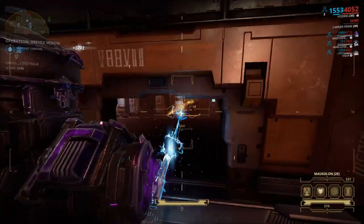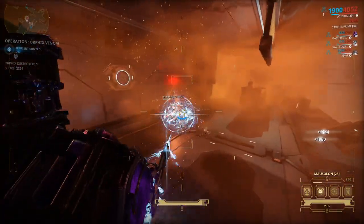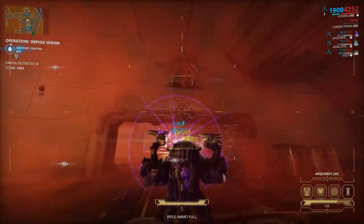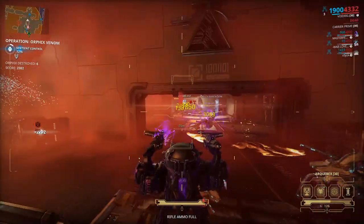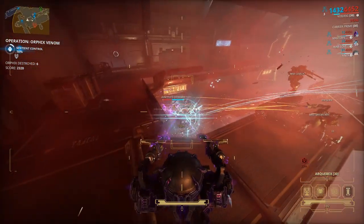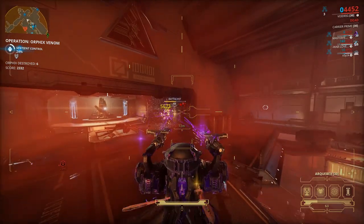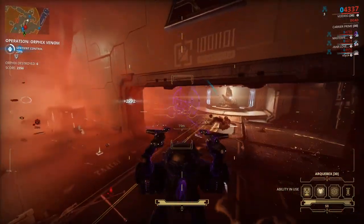There are 36 Orphixes and you earn two points per second when there is no Orphix on the map. For a new Orphix to spawn you wait 90 seconds, which means that's 180 points times 36 — that's around 6,500 points. You also get points by scoring kills. Every single Sentient enemy has a different score value. I'm looking at the wiki right now and I'm not entirely sure the score numbers are accurate, or my math may be off somewhere.